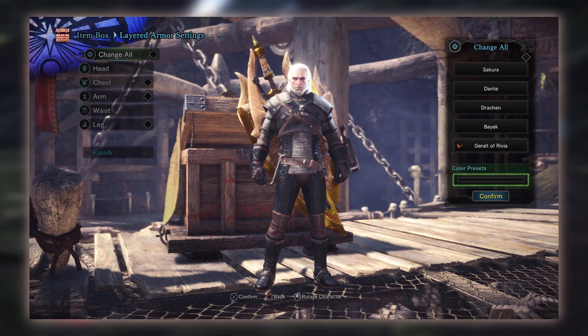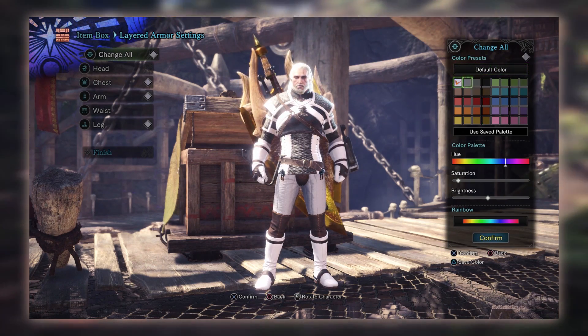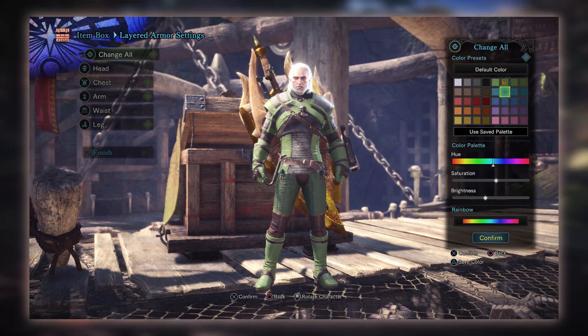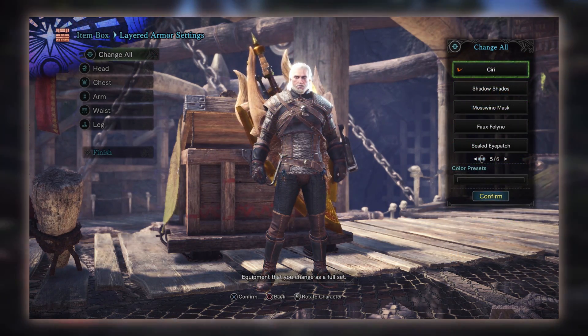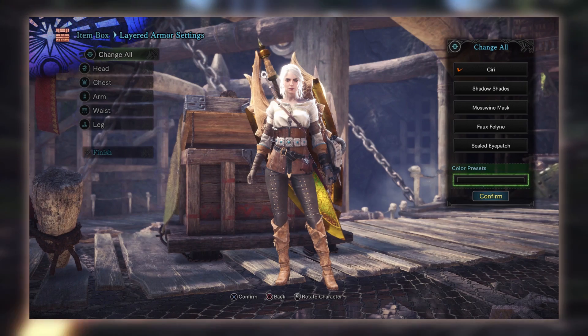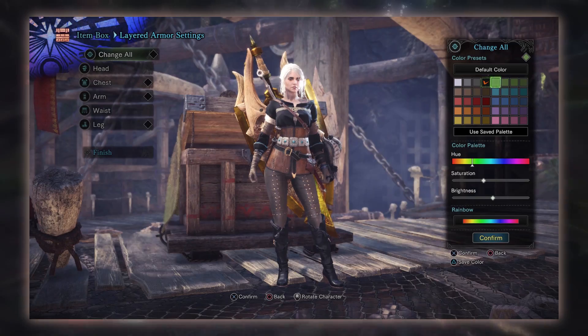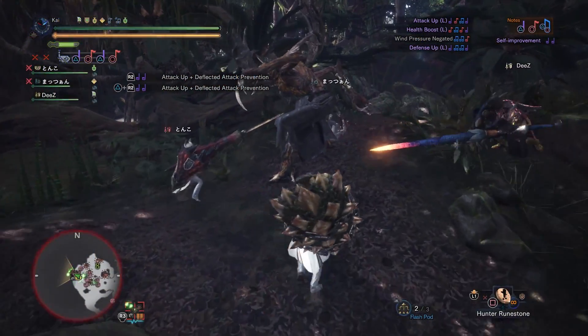In order to get the layered armour you have to contend with the new monster, the Ancient Leshen, found in the event quest Contract Woodland Spirit. This is a 9-star high rank quest that requires hunters to be rank 50 or higher. It's strongly recommended to go in with a team as the Ancient Leshen is definitely a tough monster.